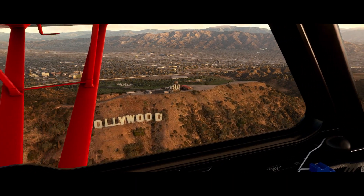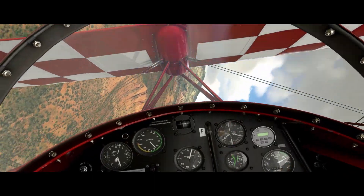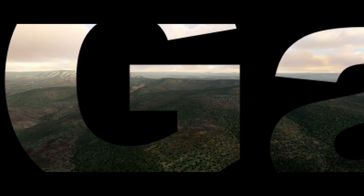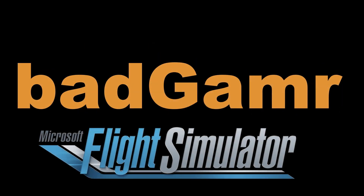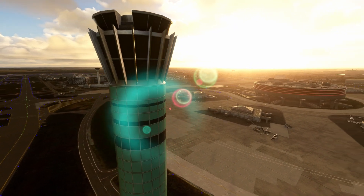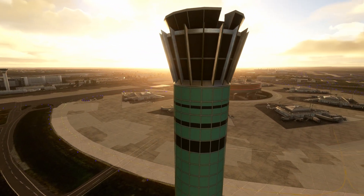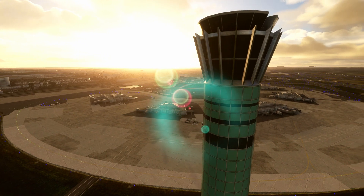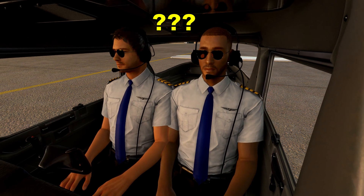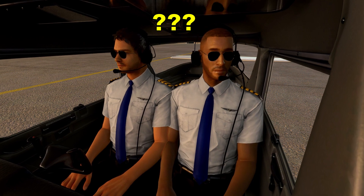Hi! In this short video, we're going to cover all of the markings you'll encounter at an airport that designate taxiways and what they mean. Knowing what each of these markings mean at an airport can help you navigate the airport. If you've ever heard ATC say something like this and you're at a loss to follow those directions, this video combined with Part 3 that covers signage at airfields will help you.